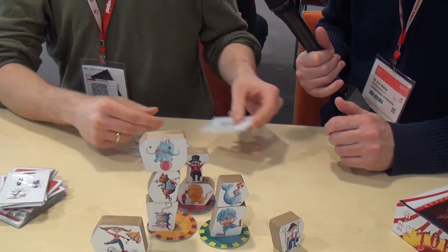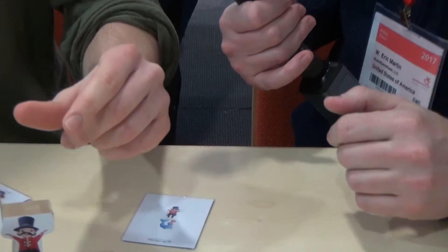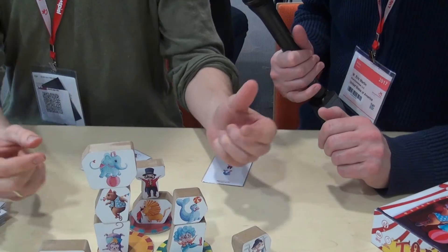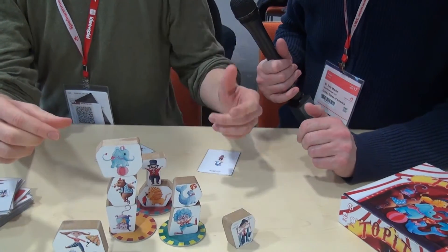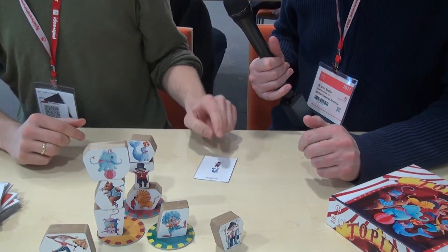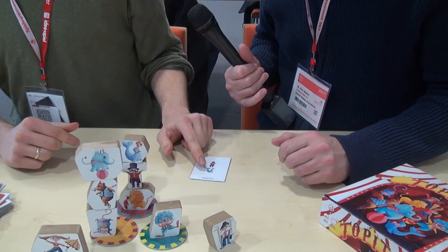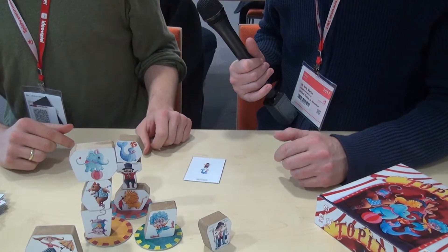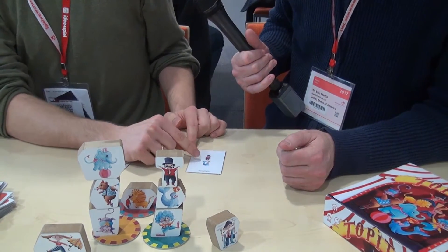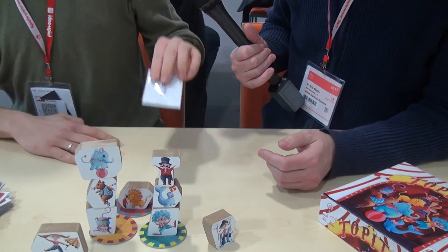On your turn you can move one piece from one stack to another place. So maybe I just take this one and put it here. The seal has to be underneath the circus guy — so we put them back here and move the circus guy over like this. It says: seal underneath the circus guy on any platform. This is a point, and I score it.